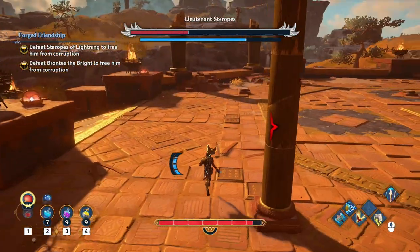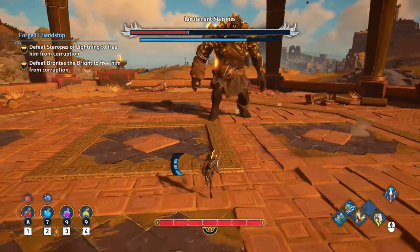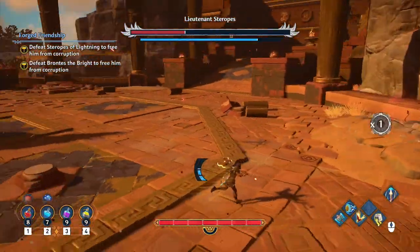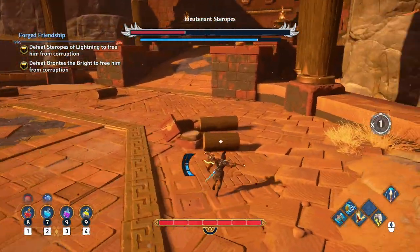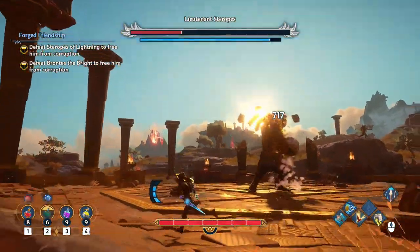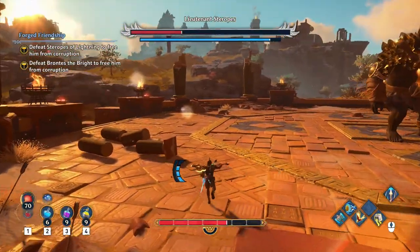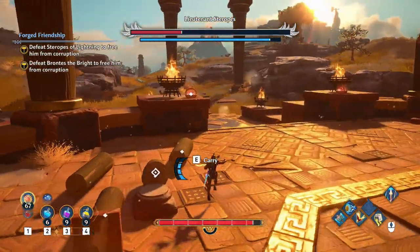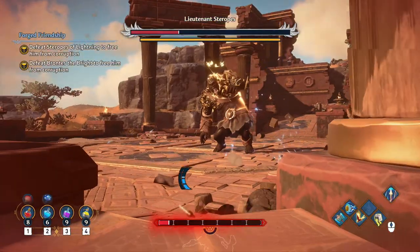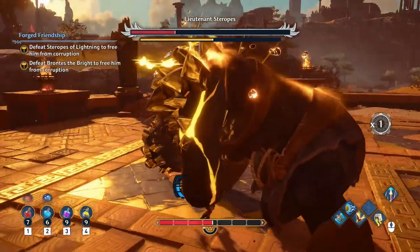I actually was in the process of dodging when he threw it. I don't know if I needed to wait a second longer or should I have dodged earlier — I felt like no matter what I did on that one, he was going to hit me. He's almost stunned again. Sometimes I just feel like there's no dodging it. This should stun him — oh, he hit me. He's stunned. I take a health pot and do some damage — 779. When he's stunned, run back in, hit him again.